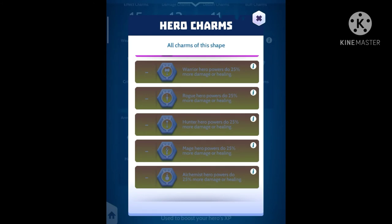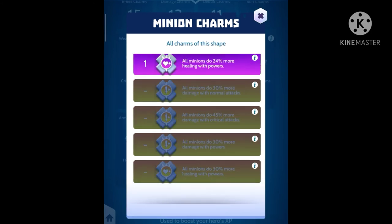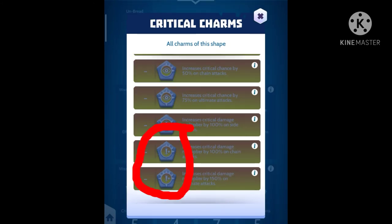In here is critical charms that you need to use. In hero charms I suggest to players their favorite type of heroes, so you can choose whatever you want. In minion charms I suggest most of them like others. In here is critical charms that you need to use because they are doing more damage.